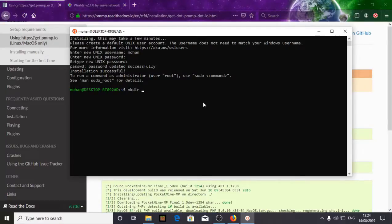First we need to create a directory. 'mkdir' is used to create a directory — let's name it 'packetmine', though you can name it whatever you want. Let's create a directory called packetmine.